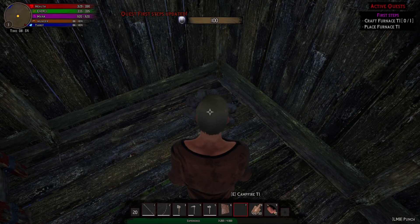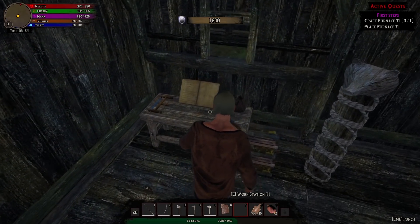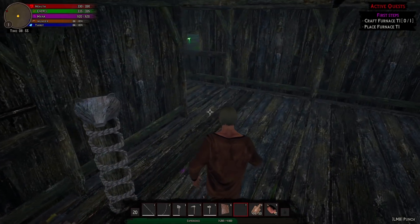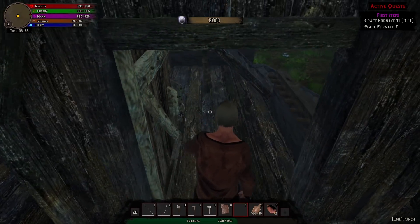Craft a furnace and place that as well. I think the furnace is in here — yep, right there. Do I have that? Apparently I do. While that's getting made, let's go ahead and see what we can do with the roof.